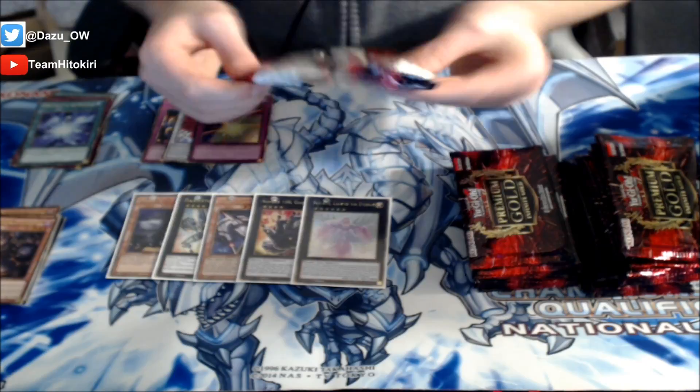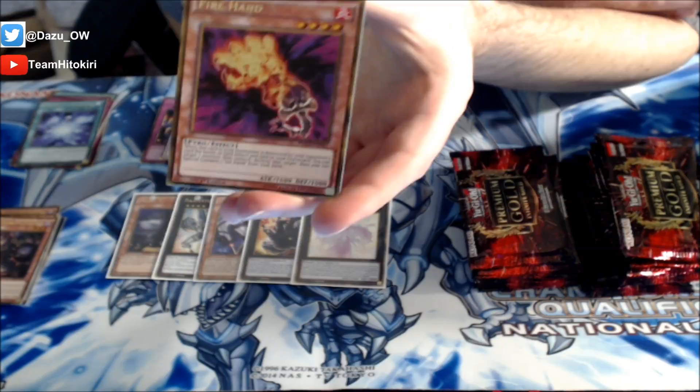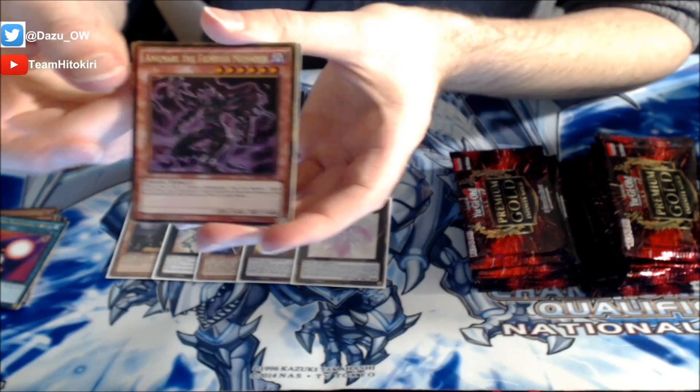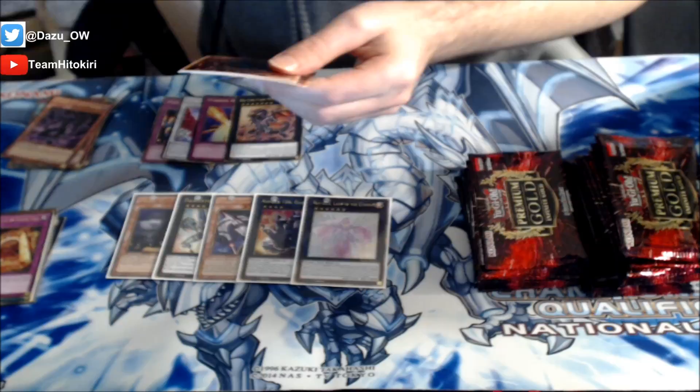Next up we got a Red-Eyes Flare Metal Dragon - that is always a good card. Fire Hand! I remember this card was so nuts in the HAT format. It was such a random format - most random deck I've ever seen. Seeing a toolbox deck like that in today's Yu-Gi-Oh archetype city is so weird. We got a Spell Shattering Arrow followed up by Angmarl the Fiendish Monarch and another Burning Abyss. Not a good pack at all - just the Red-Eyes Flare Metal Dragon was good, the rest was kind of it.